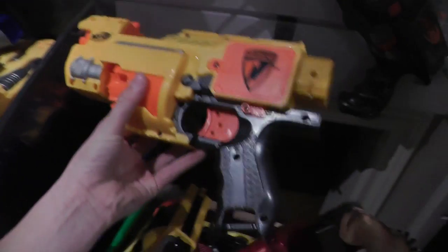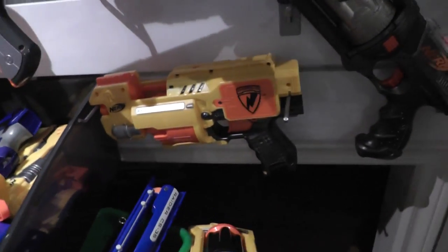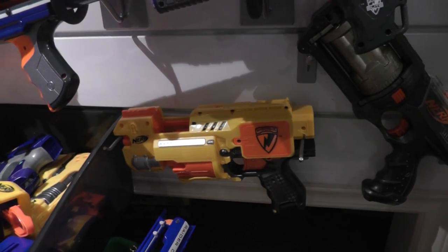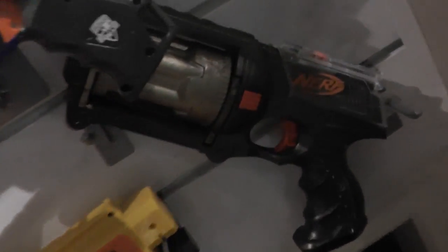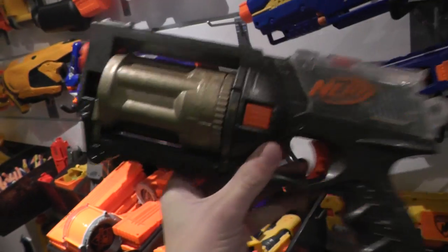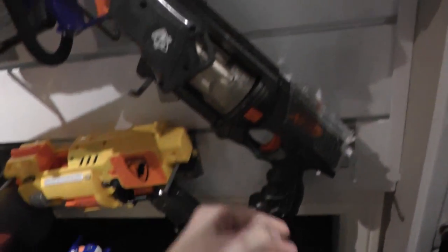Now onto my main wall. Starting down here, I have my modified Barricade Rev-10 — a lot of mods done to that: voltage increase, jam door lock removed, jam door removed, size reduction mod, and trigger lock removed. It's pretty good. I've also got a modified standard Maverick, as well as a nice gold-and-silver spray paint and paint gel finish, which looks really nice.